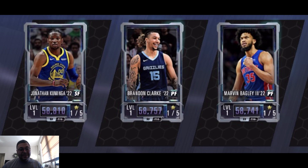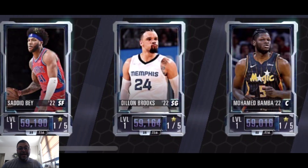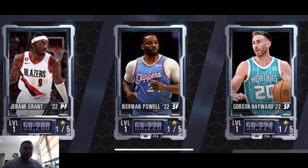The next batch is going to have Marvin Bagley the Third, Brandon Clark, and Jonathan Kaminga. I know recently somebody requested a new Jonathan Kaminga — there you have it. The next wave is going to be Mo Bamba, a Dylan Brooks, and a Sadiq Bey. I'm looking forward to that Sadiq Bey. We also got Gordon Hayward and Norman Powell — nice cards to see — as well as Jeremy Grant.